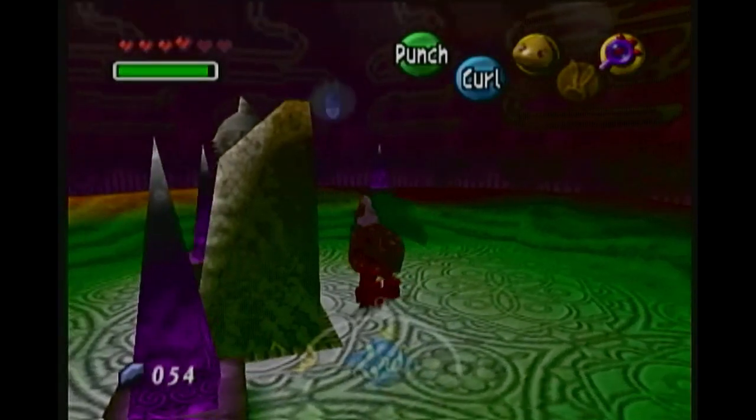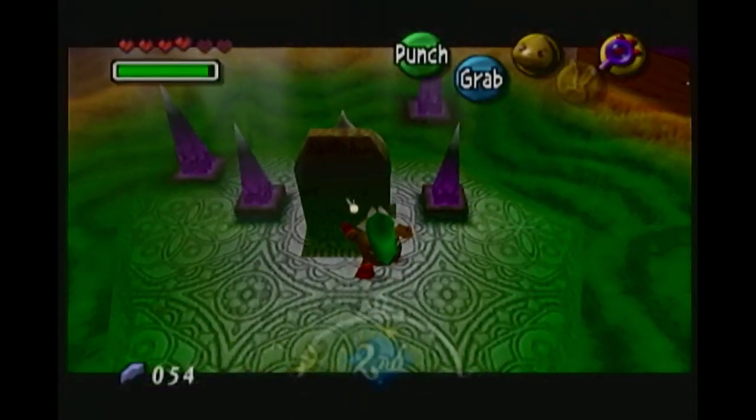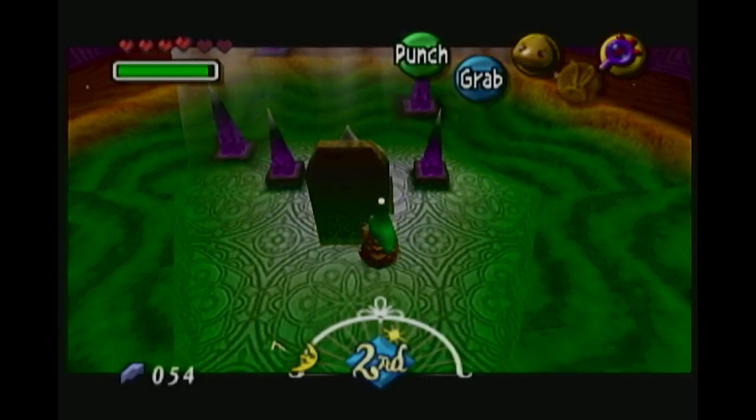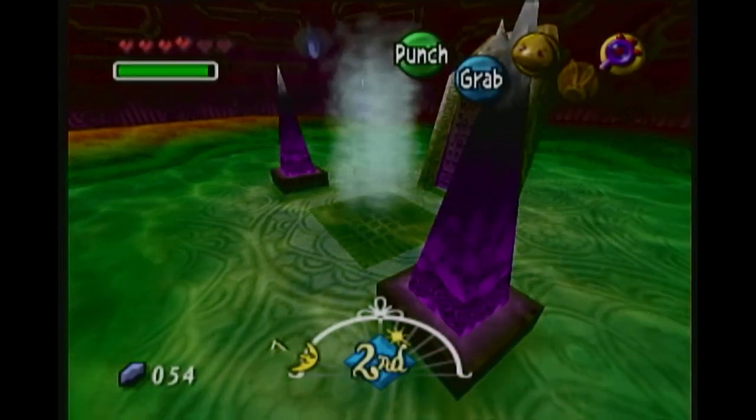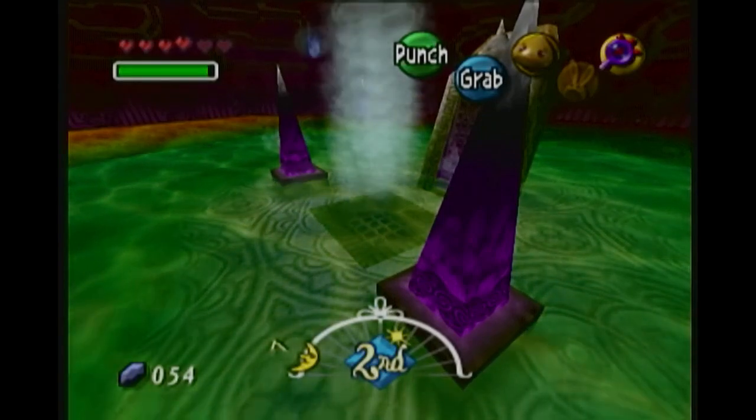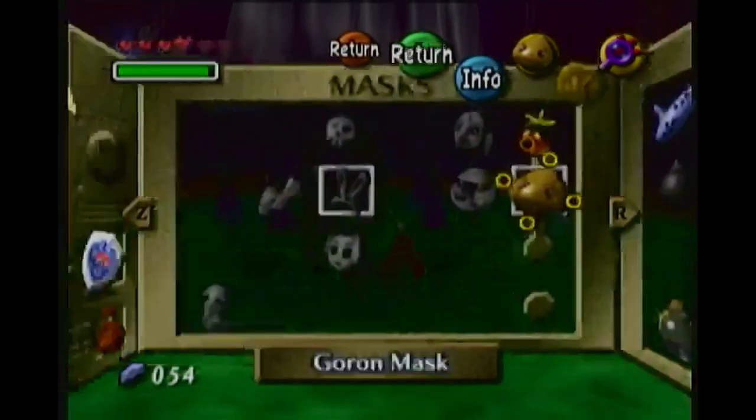The stalagmites are purple. This is a very colorful game, especially when your saturation is cranked way high for no good reason. But even when it's not, it's a very colorful game. Yeah, it is. Majora's Mask itself is very colorful, too.